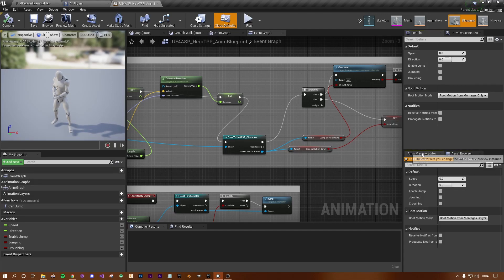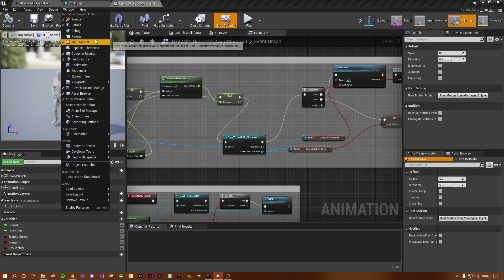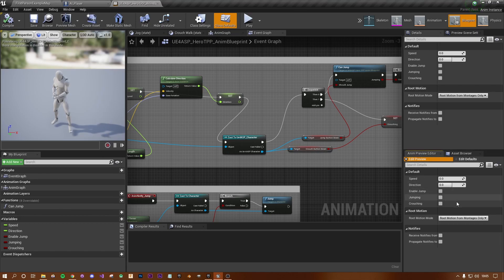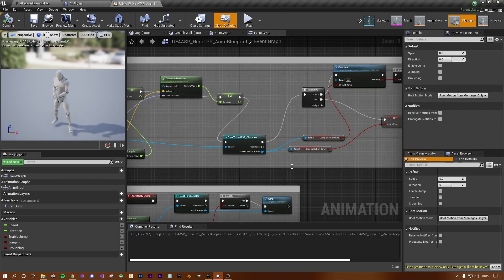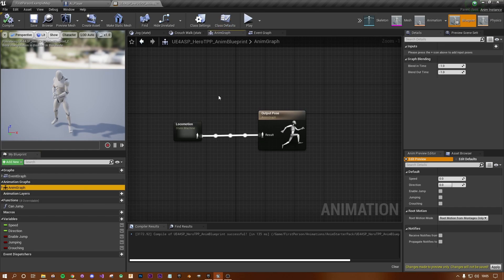Inside your animation blueprint, the bottom-right corner has a tab called 'Anim Preview Editor'. If it's not there, go to Window and tick it — it should be around there. This only affects the preview, not saved values. With that said, go into your animation blueprint and open the Anim Graph from the bottom-left under My Blueprints.